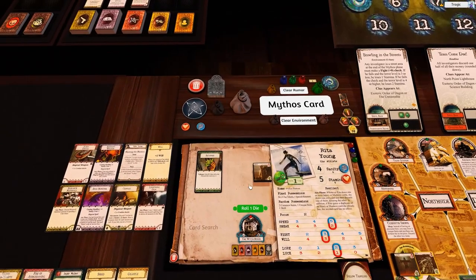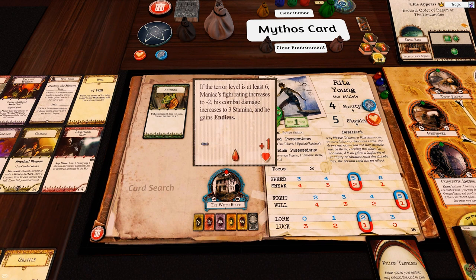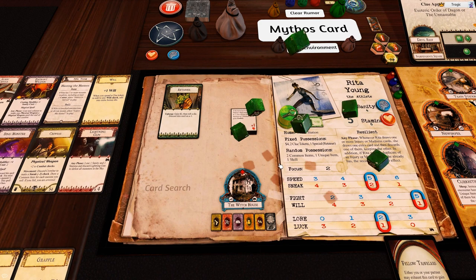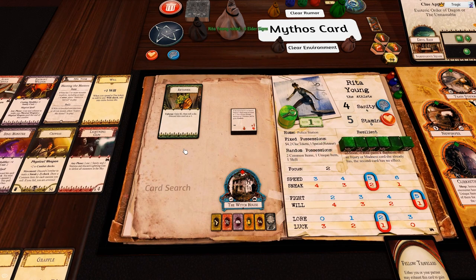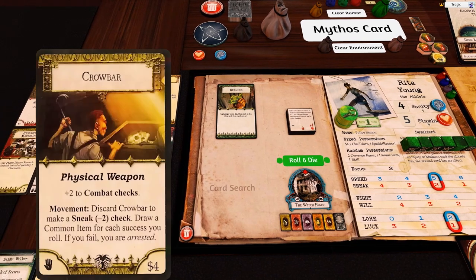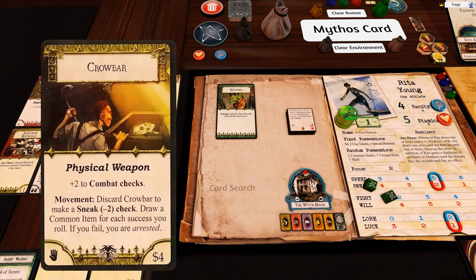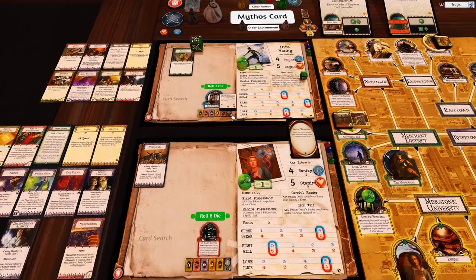We just have to deal with this maniac, which is pretty trivial. We have a focus of two so I'm going to put her fight up to five. This guy does not have a horror check, and we're at terror level one so there's no issues. We need to roll six combat dice even without any bonuses — that should be enough to kill him. I should have used this plus two to combat checks; I forgot I had a physical weapon. Boom — dead.